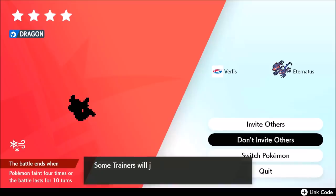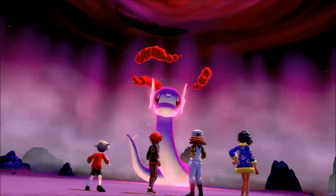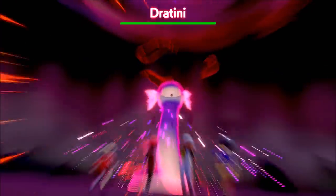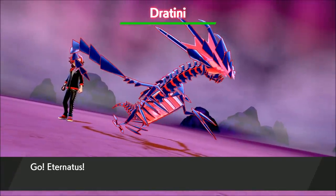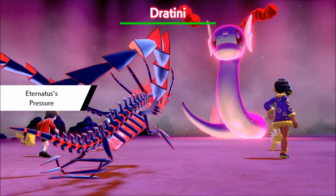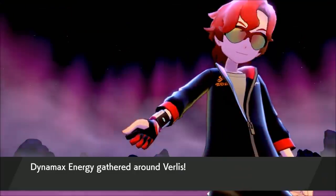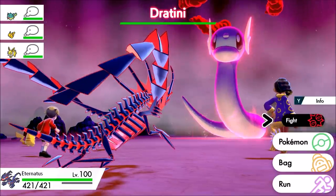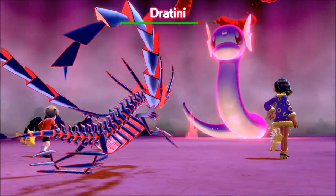We found a 4-star Dratini. I have beaten this Pokemon in one turn before — this is why we have the Lagging Tail and why we're running Eternatus. We're doing double damage with Dynamax Cannon because that counts the opponent as a Dynamax Pokemon. It's a super effective Dragon hit with STAB on an incredibly powerful Legendary Pokemon. On a 3-star, you'll bring them down through shields and break through. NPCs can struggle on a 4-star, but if they get it to the shield phase, you can still find the KO with Eternatus.